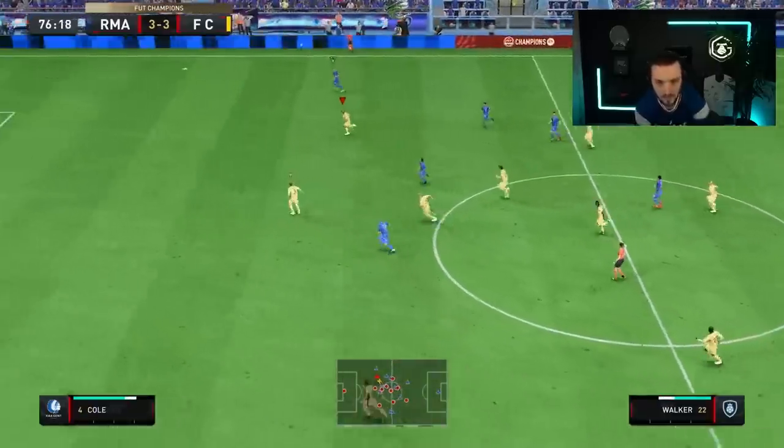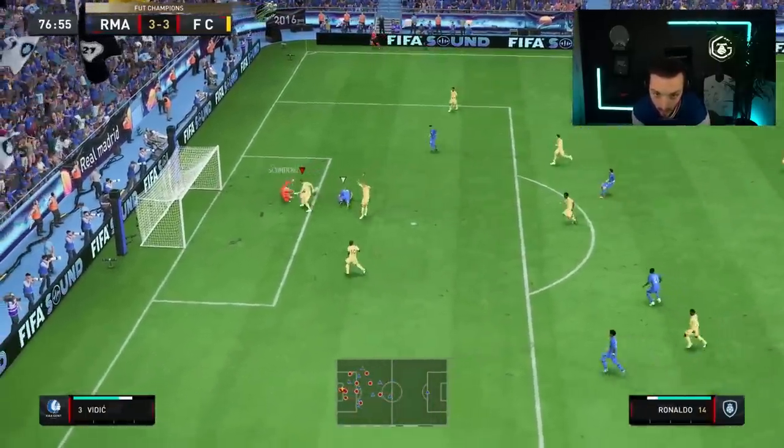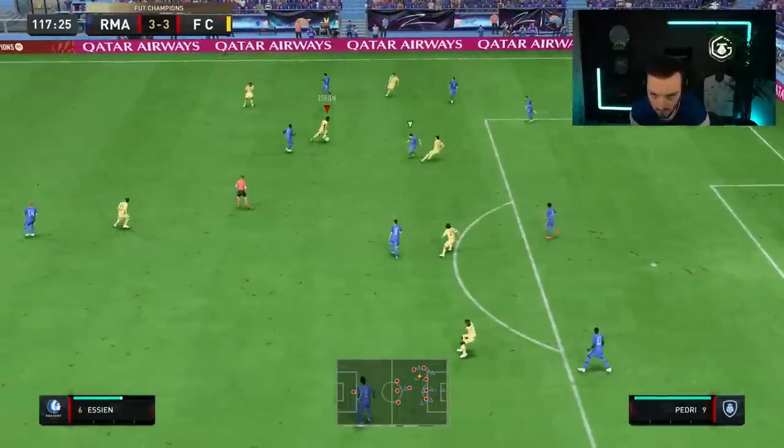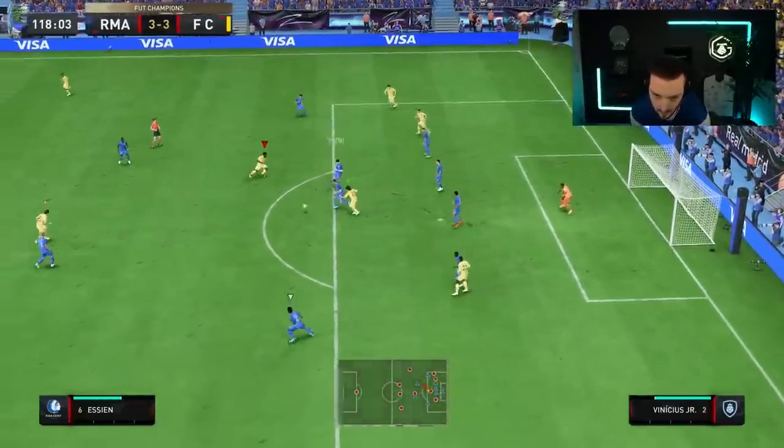14 minutes to go. He whips it down the right-hand side, first time cross into R9 — a great cross, a great save. I'll give credit where it's due on that one. During intervention time, I just knew I had to take some of these chances, otherwise we're going to have a problem. Nothing really happens until the 117th minute. We get a chance here with the player lock, but he blocks it. We don't get the goal. After that great chance, it was inevitable — penalties were coming.